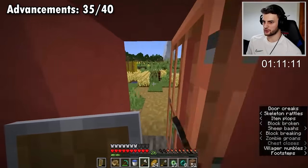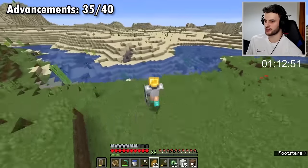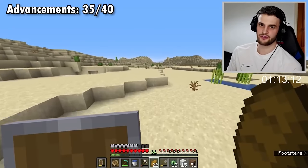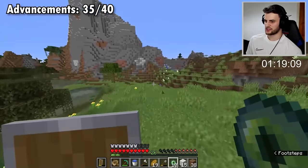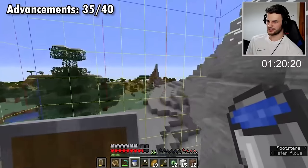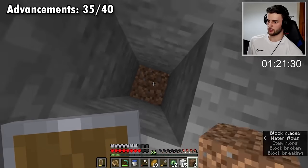I found a village on the way. It's worth grabbing a few beds - I've just realized I can craft quite a lot of wool. We currently have 35 out of the 40 advancements we need. We'll get one for going to the stronghold, one for going to the end, one for defeating the ender dragon, one for getting dragon's breath, and one for going through the end gateway. I don't really want to use any more eyes of ender - if one more breaks I'm going to be in trouble. Looks like attempt number one was unsuccessful.